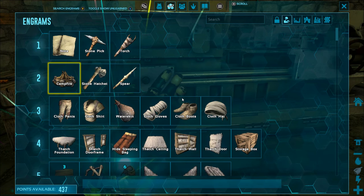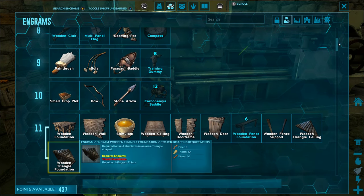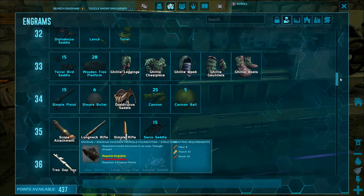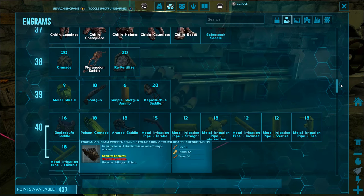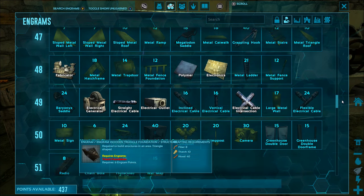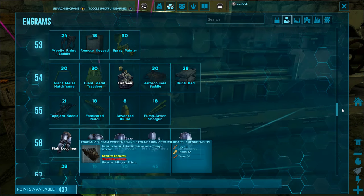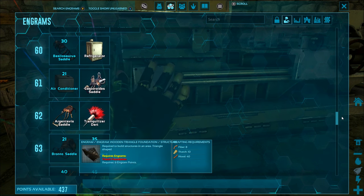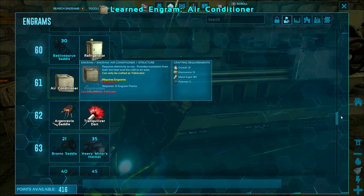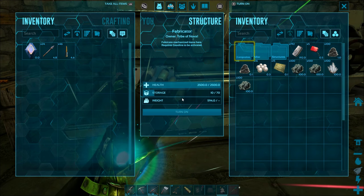I'm going to learn the engram for making the air conditioning unit, which is in the 60s — around level 61, if I remember correctly. I have so many engrams to unlock, it takes a little while to find the one I'm looking for. Now we have the air conditioner engram unlocked, and it takes crystal, electronics, and polymer.